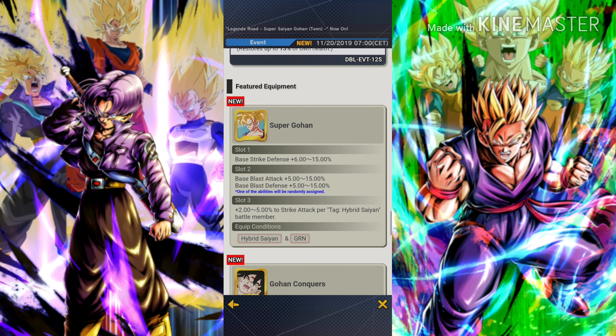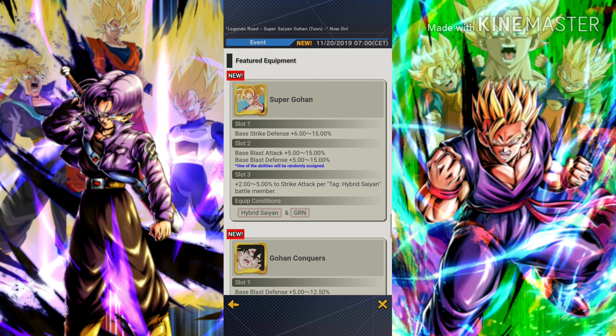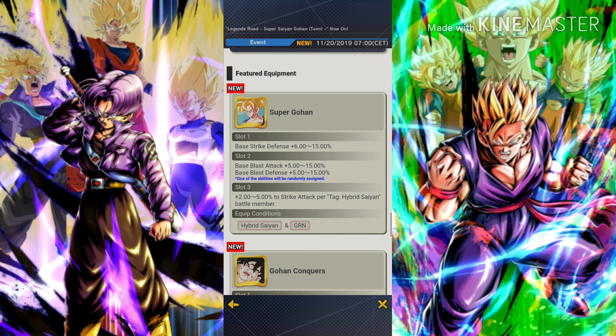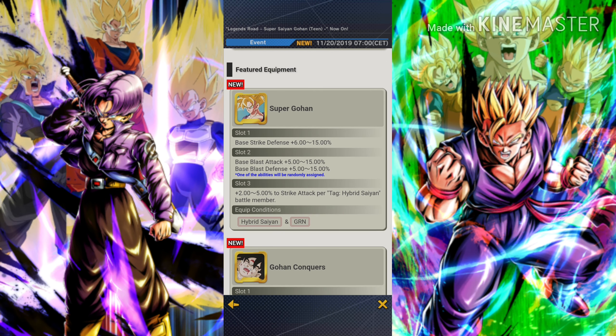As you can see we also have two new equipment pieces. The first equipment, Super Gohan, gives base strike defense 6–15% and then either base blast attack 5–15% or base blast defense 5–15%. If you get base blast attack that would be nice, but base blast defense would be very good for the many defensive-type Hybrid Saiyan characters. The third slot gives 2–5% to strike attack per Hybrid Saiyan.